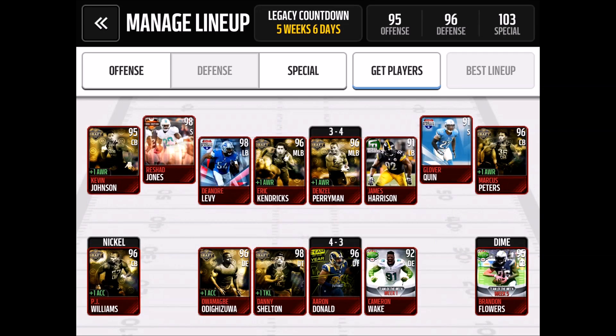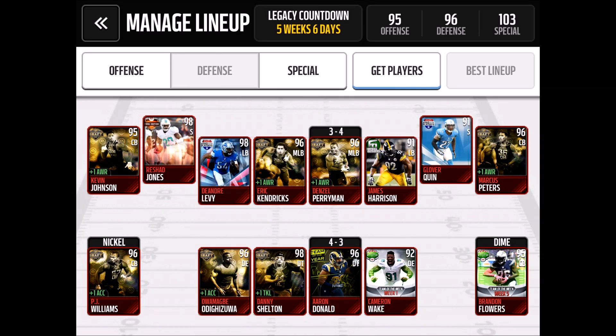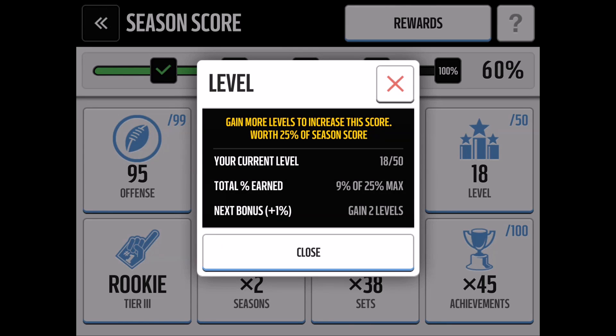Defense is where the draft player boosts really help. I picked up cornerbacks that give plus one awareness, and my middle linebackers also both give plus one awareness. Acceleration is another big factor, so I picked up players for that too — they're 94 to 96 overall draft players. I also have DeSean Jackson's flashback card, Zach Martin's rising star card, and Joe Thomas as a veteran. The rising stars are really good because they give 3% EXP, and since levels are a big part of your season score, leveling up matters. I'm only level 18 with 9 out of 25 level points, and I get 1% per every two levels gained.